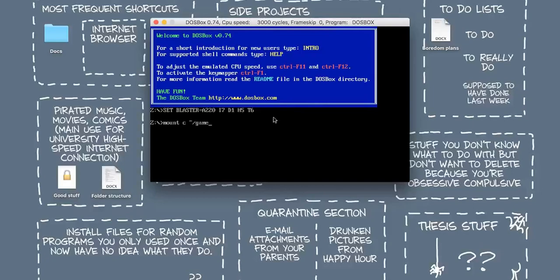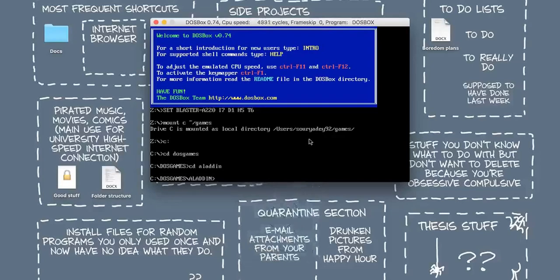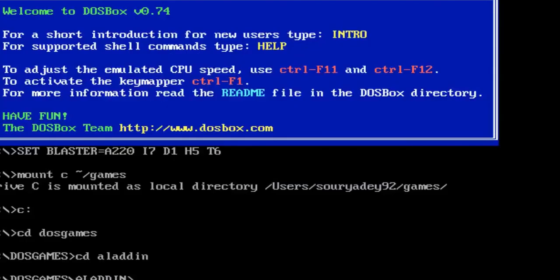You need to mount your home directory, which is usually C — I think you can use any letter for this. Then navigate to C; it's a bit different from the way Windows does it. Navigate to the folder where you have Aladdin stored. Before actually starting Aladdin, press Ctrl-Shift-F12 to increase the number of cycles DOSBox is executing. You can see this figure going up. Increase it to anything more than 10,000 cycles, then press Alt+Enter to make it full screen.